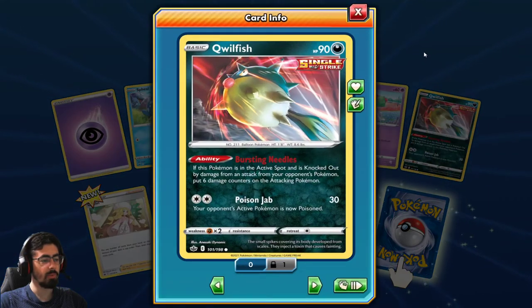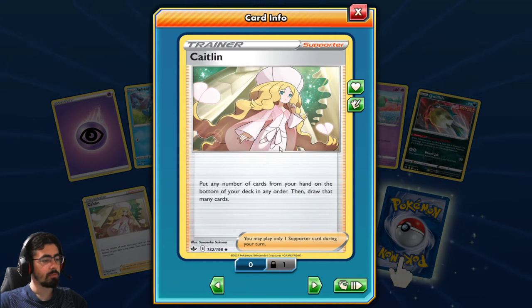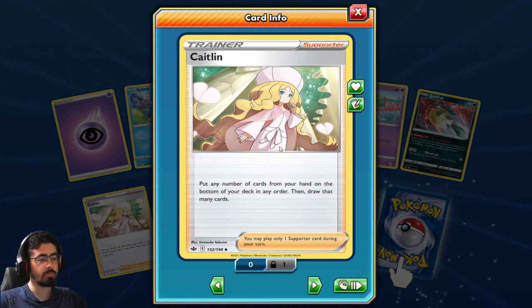Wimpod, Single Strike - Bursting Needles: if this Pokemon is in the active spot and is knocked out by damage from an attack from your opponent's Pokemon, put six damage counters on the attacking Pokemon. And Poison Jab is 30 damage plus poison - yeah, it's not a bad card. Caitlin: put any number of cards from your hand on the bottom of your deck in any order, then draw that many cards.